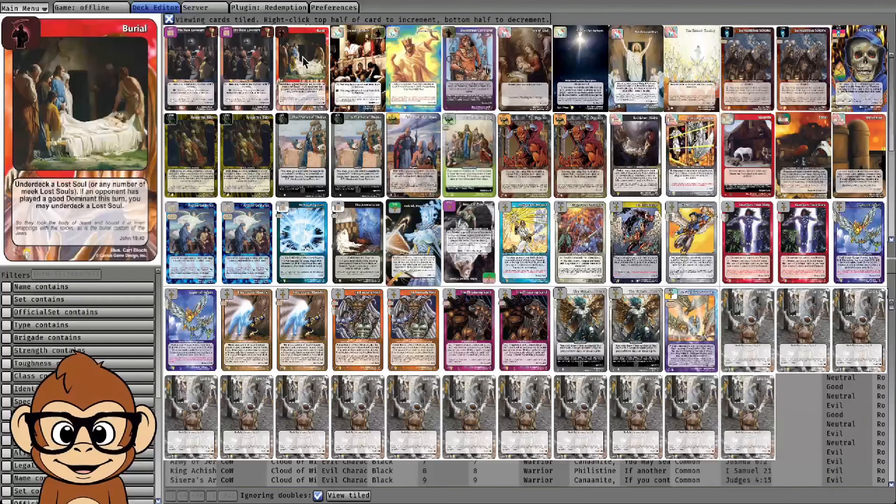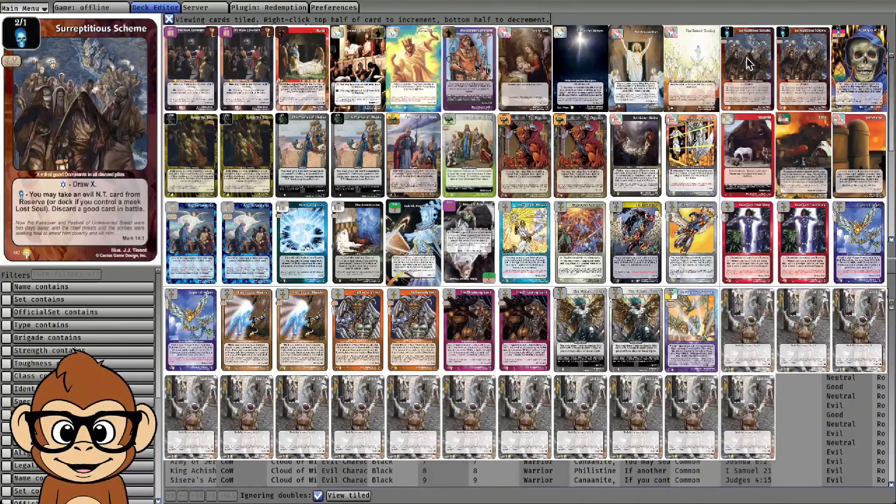Black has the most tools to get to Burial because that's the hardest card to find. Number one, you can play this card which lets you take an evil New Testament card from your deck if you control a Meek. And Wages of Sin lets you take an evil card with the discard ability.